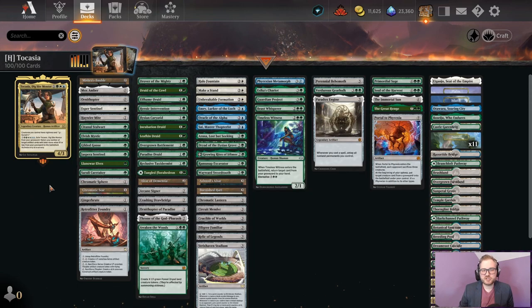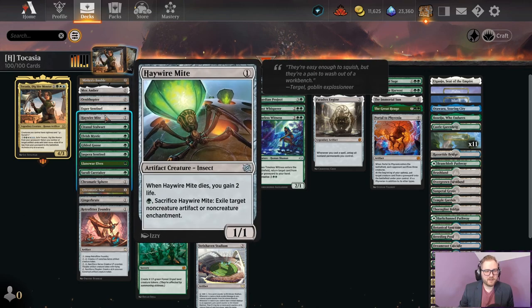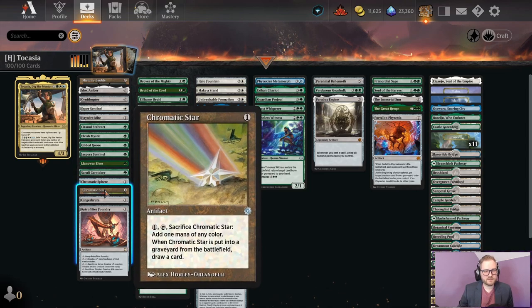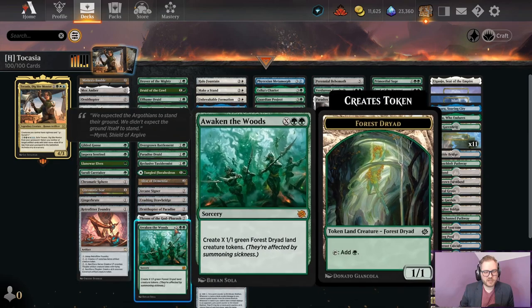One, they're going to be able to Surveil to put things into our graveyard. And two, after they've done that, they're going to be able to actually tap to make mana to have Tocasia's second ability go off — which is return things that are 10 or less total mana value from the graveyard to the battlefield. And that's where all of our artifacts come in. We have a lot of cheap artifacts: zero-mana ones like Mishra's Bauble, Mox Amber, Ornithopter, Esper Sentinel, Haywire Mite, the Chromatic artifacts, Gingerbrute, Retrofitter Foundry — which conveniently can make more creatures that can Surveil — and a whole bunch of other stuff.